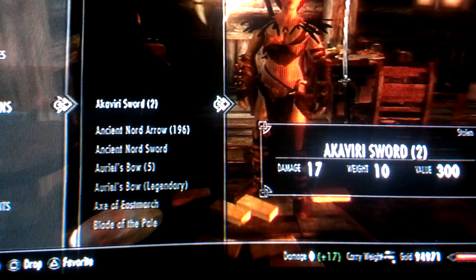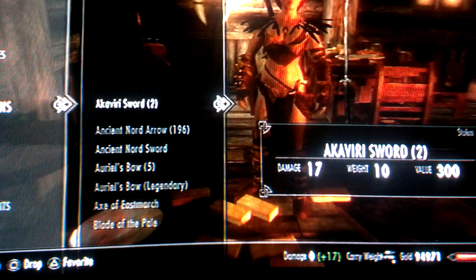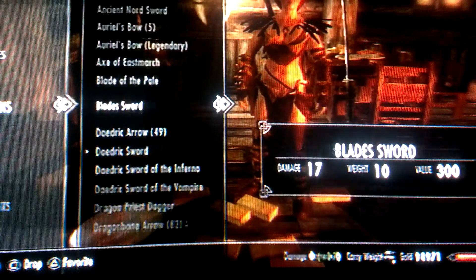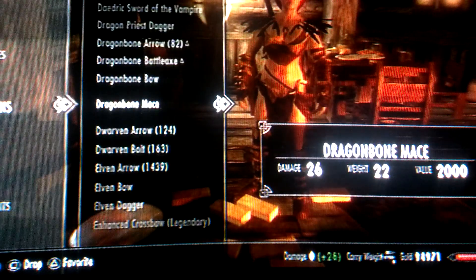Akaviri sword — you get this from the moth priest. I just pickpocketed it from him and then duplicated it once. And that's about it guys, thanks.